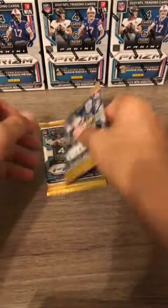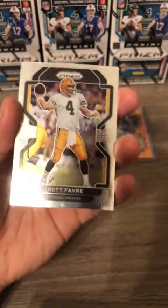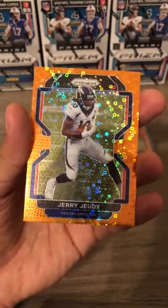Second to last pack of the second blaster box. Brett Favre on top — legendary quarterback for the Green Bay Packers — followed by Chris Carson for the Seattle Seahawks. Mac Jones! There's the first big quarterback sighting of the night. Behind him, Jerry Jeudy is going to be the orange disco for the Denver Broncos.